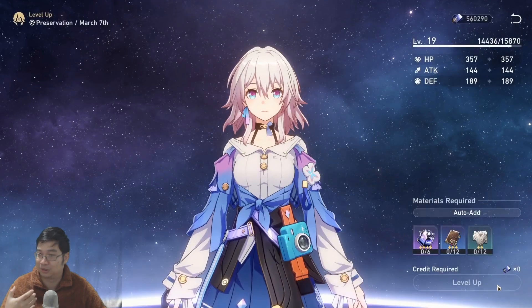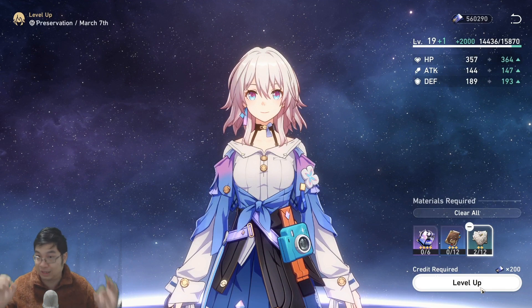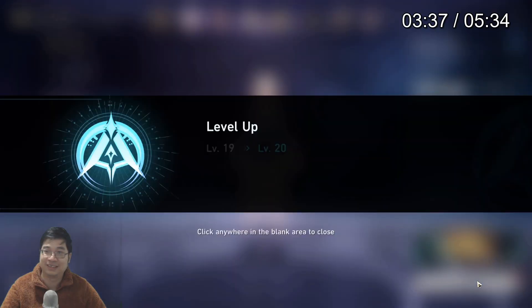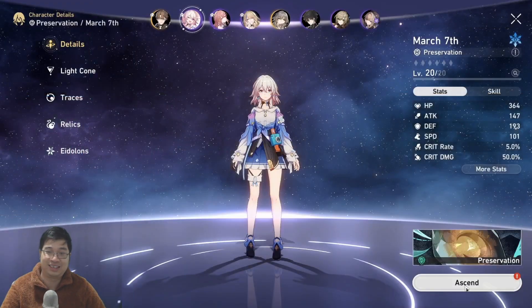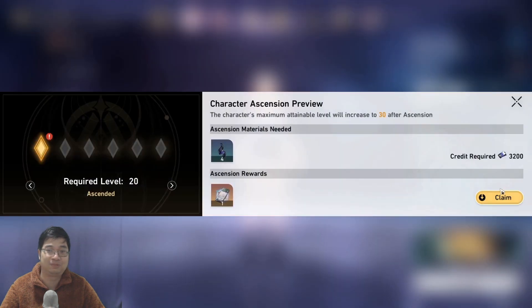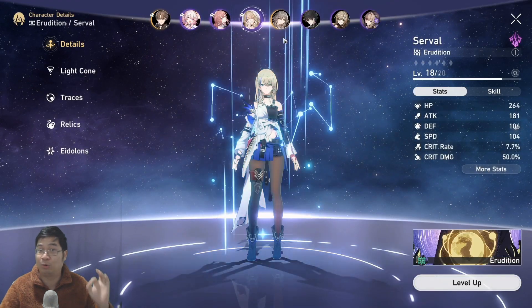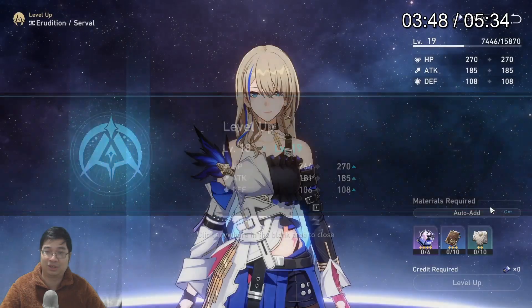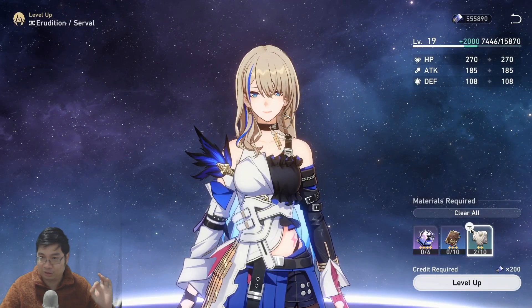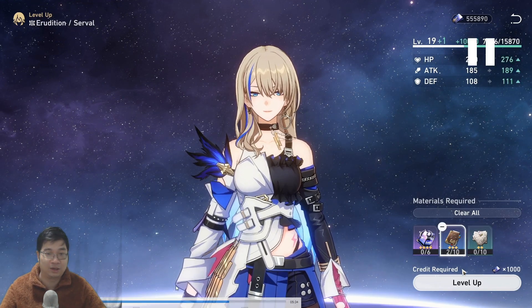After doing this, notice I have a bunch more experience books. I want to use the minimal amount of experience to level my characters so I don't waste my energy or my books. I'll show you — we got the next character March 7th to ascend to level 20. I'll be doing this for every one of my characters. If I don't have the experience, I use my spare energy to farm the books.